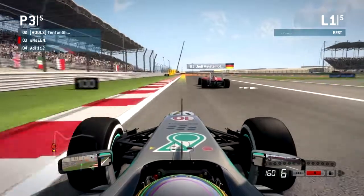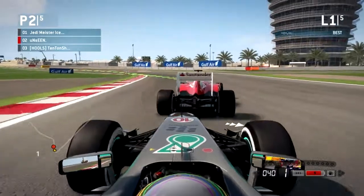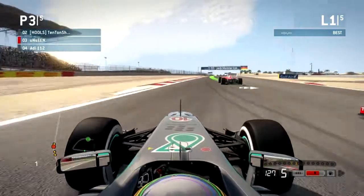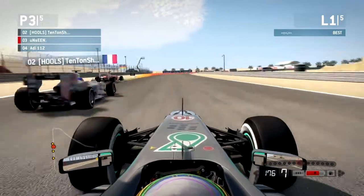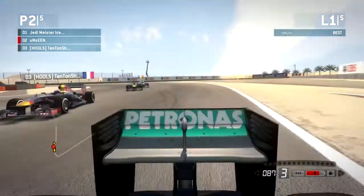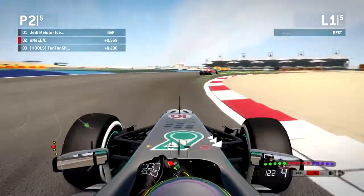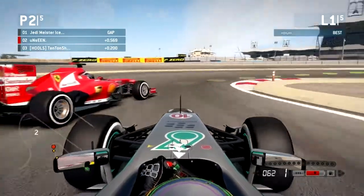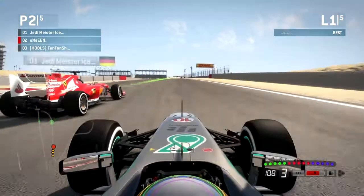Everyone's holding position going into the first corner. Give the guy on the inside enough room. Bash into the back of the Ferrari — Jedi Meister or whatever. Heading in, free of the rest for a time. Nicely done. Taking out the French guy — don't know what his name actually is. Having a wee look down the inside of the Ferrari, wheel to wheel, but not able to get past him.